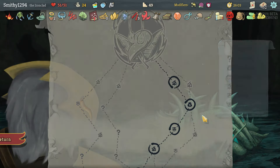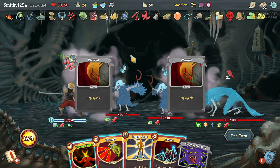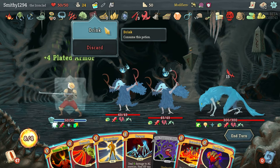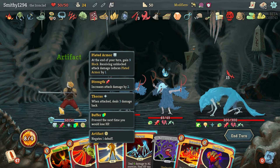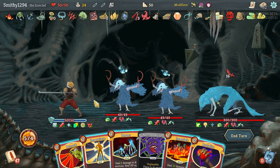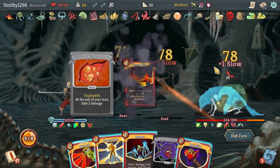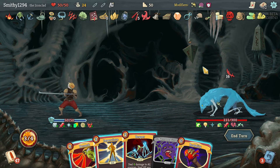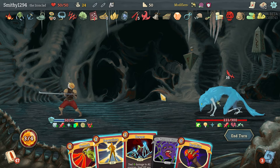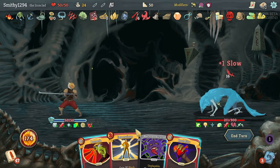I know you get more points for curses, but that really gives us a starting hand - should be pretty good. Now he is going to get stronger from all these powers we're going to be playing. I actually don't really need to play anything else. I guess I'll just play a Reaper, let's get it out there.